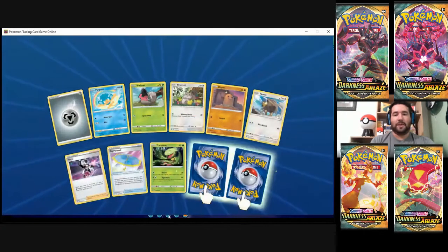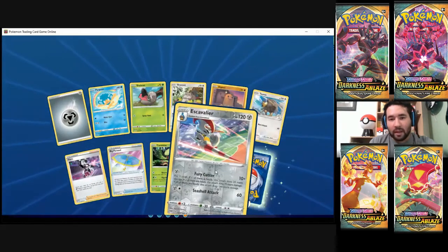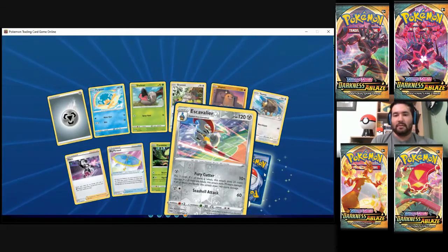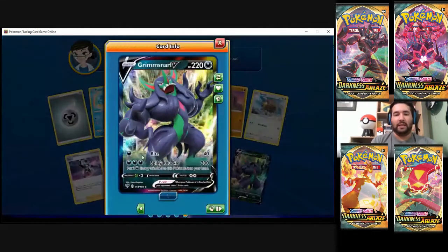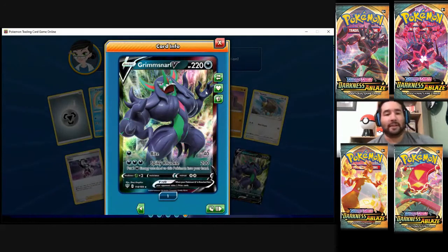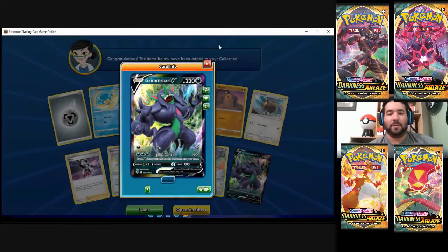Double Rare again — aren't we feeling lucky? Escavalier. That's pretty cool looking. And Grimmsnarl V! Oh, maybe we'll get that dark deck going pretty soon. One Energy for 40 — that's monstrous. 'Put two Dark Energies attached to this Pokemon into your hand.' Not too bad. I'm sure we can find a way to beef him up real quick.